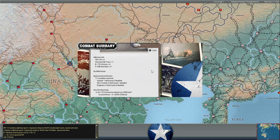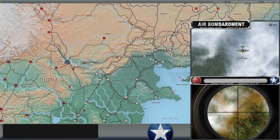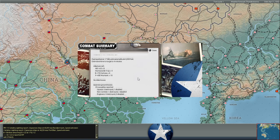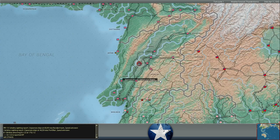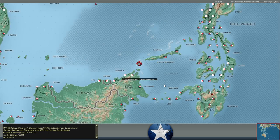The bombers on our end should slow the Japanese down. Another bombing attack at Cyan - another 17 Japanese casualties ahead of our attack. A third bombing attack, six more fortresses coming in, and another 20 Japanese casualties. So a lot of bombing attacks going on in China in this particular turn.